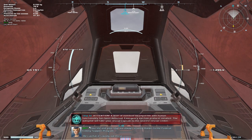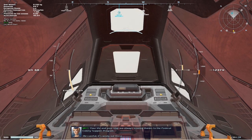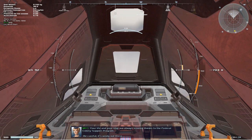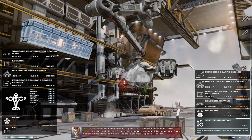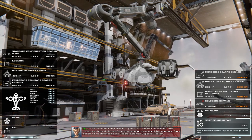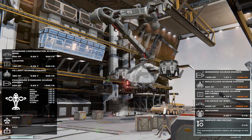I totally did that on purpose to show you guys what crashing looks like — totally didn't do that accidentally. When you crash, you're essentially ejected from the ship in a sort of escape pod. It says at the bottom: your life and your ship are always insured thanks to the Federal Colony Support Program. It will transport you back to a new ship, fully insured, but it does cost you credits — consider it a deductible on your insurance policy.